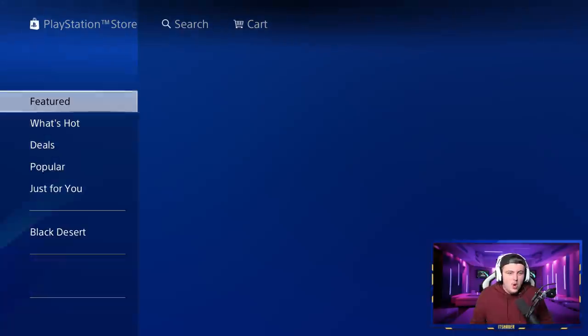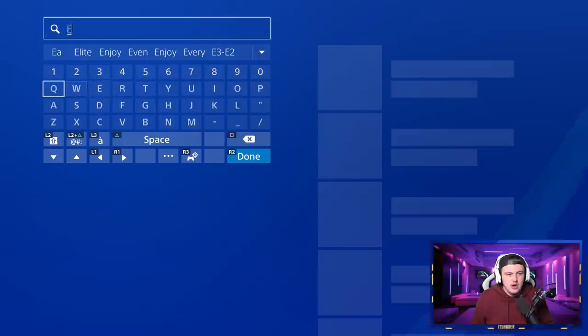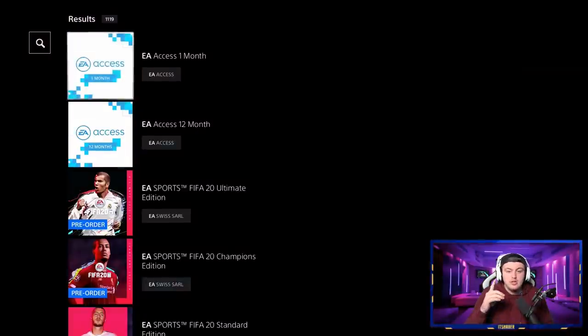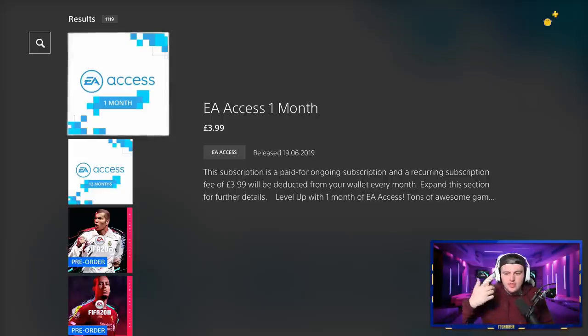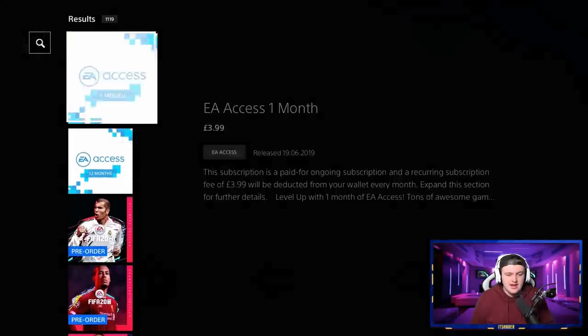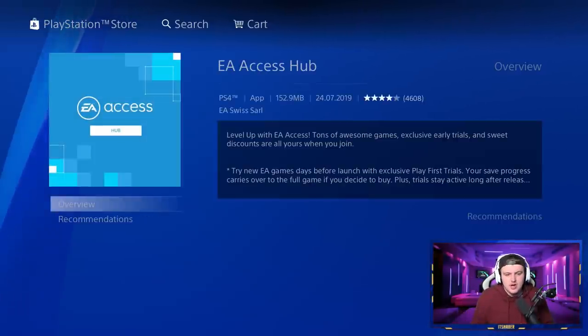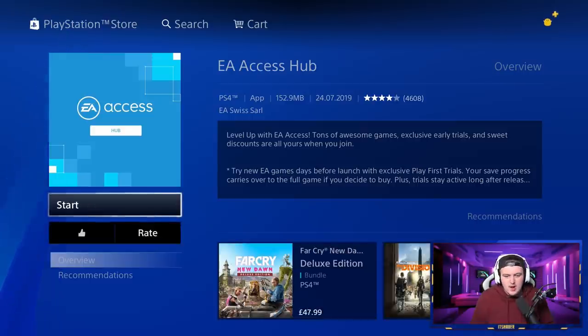There's nothing complicated — no code you have to input. Once you're in the PlayStation Store, it's actually pretty smart. It knows what you want straight away, so you type in 'EA' and the EA Access Hub comes up straight away. If you want to buy just one month of EA Access as opposed to a 12-month recurring cycle coming out of your payment card, the easiest thing you can do is just buy one month. It's £3.99, which is about $5 roughly. You can get the one month on PlayStation without having it recur. We're going to need the EA Access Hub regardless.